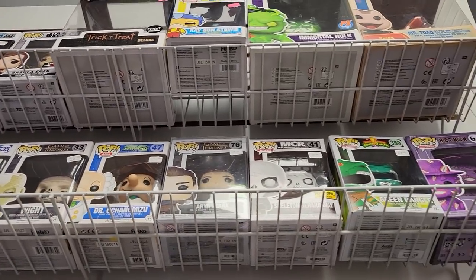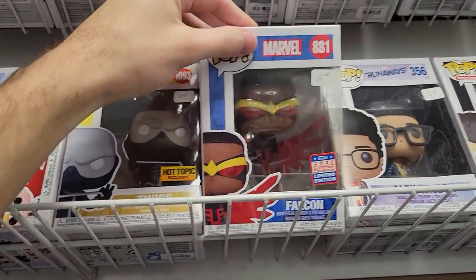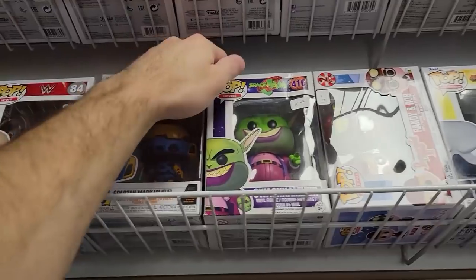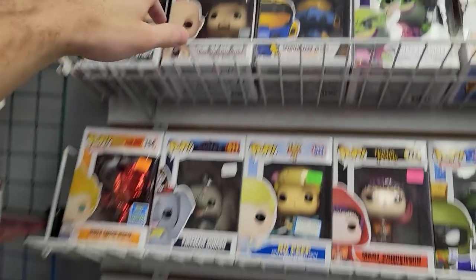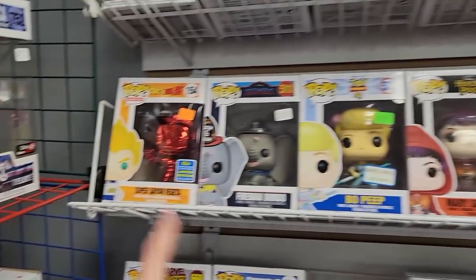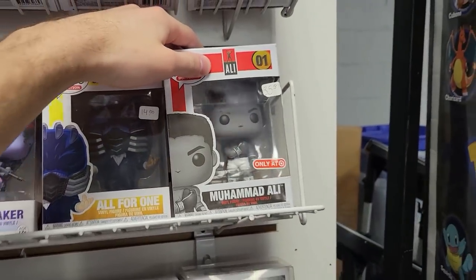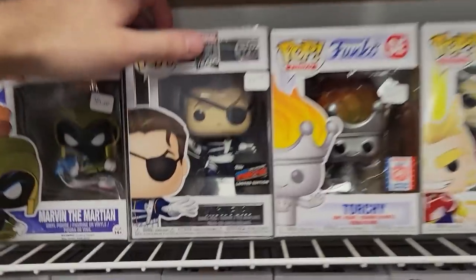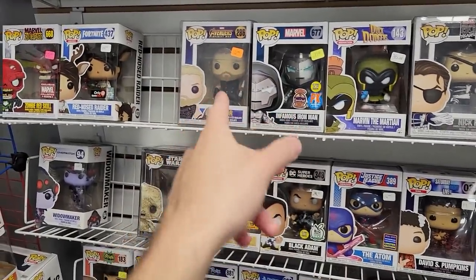Here we go guys. We have all kinds of different stuff going on at Video Game World here. We have this Falcon Funko exclusive. Oh, Space Jam is pretty damaged though, unfortunately. Stone Cold Steve Austin, Fireman, Dumbo, Super Saiyan Vegeta is pretty cool. Mini Puff. Oh, Muhammad Ali — that's a pretty cool one. Nick Fury with the Comic-Con sticker, kind of appealing. Torchy there, Sub-Zero, Infamous Iron Man, Thor.